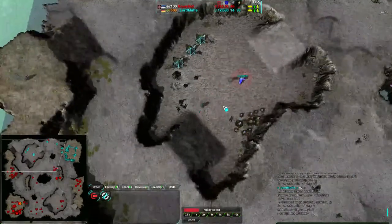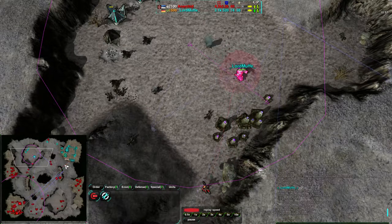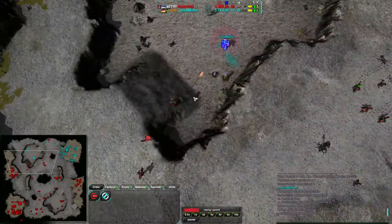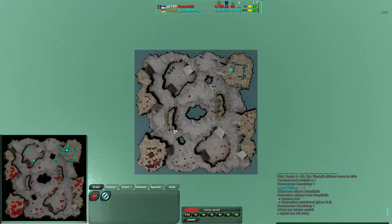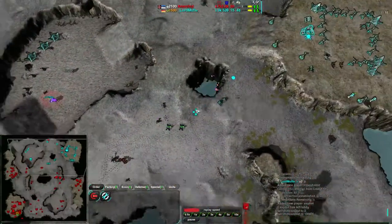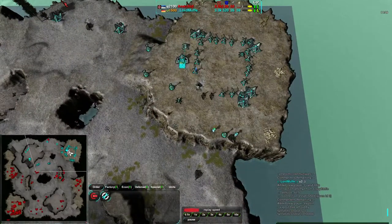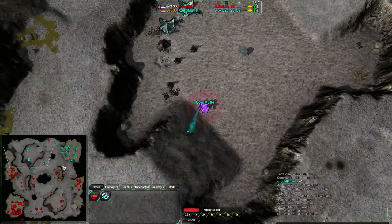Lord Muff only has 14 metal, but he does have some reclaimed targets and he's going for those. He doesn't have to worry too much — the Rocco is his best bet for reclaim income. But Anarkid has such complete and total map control right now, and it's huge. Anarkid basically has this game in the bag. It's tough for Lord Muff to get back from this position — his economy is falling apart.